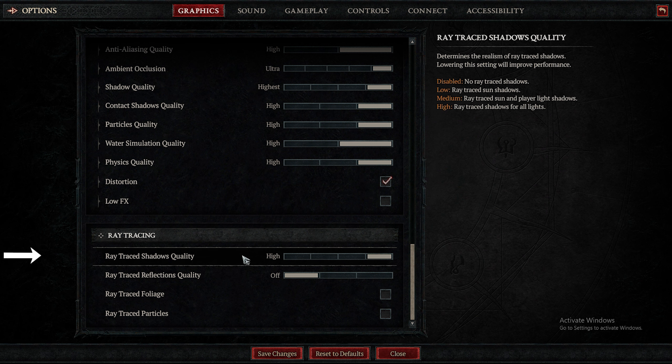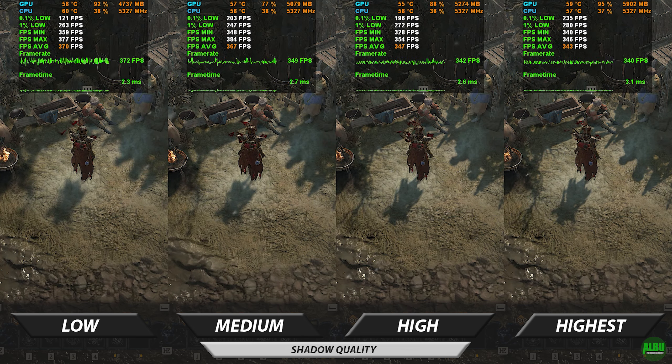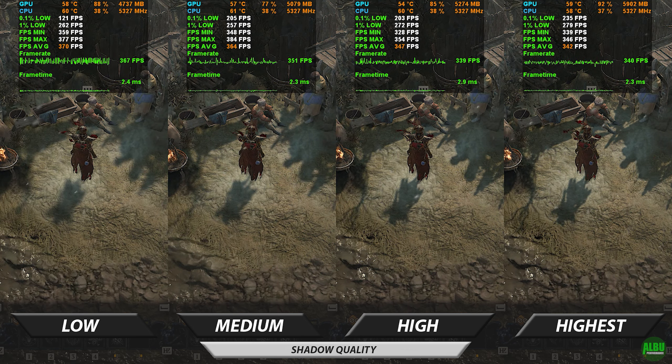Starting with ray tracing shadows quality — first off, what is written here is false, but since it praises sun shadows we'll start with that. When ray tracing shadows quality is turned off, all shadows are controlled by the regular shadows quality setting up here. This looks like this — basically all shadows get crisper the higher the setting, at a very reasonable FPS cost.